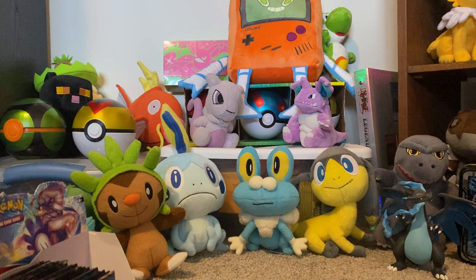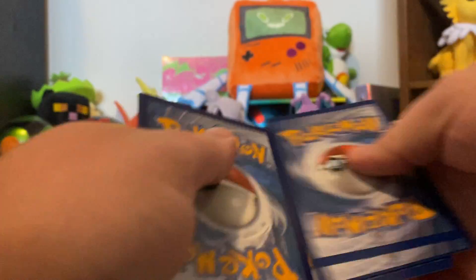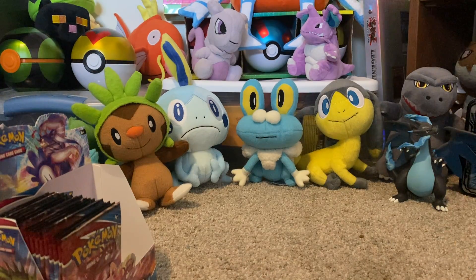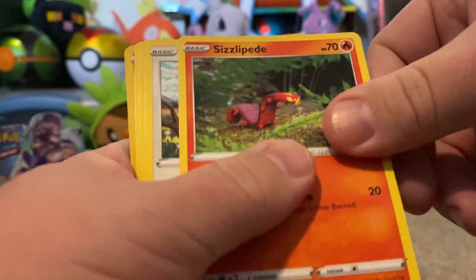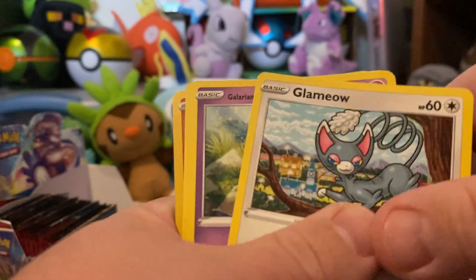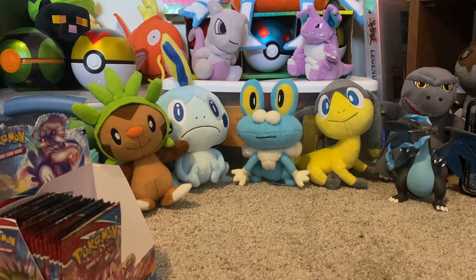Just because it's only four, I'm getting a little sweaty here — you guys probably didn't need to know that. One, two, three, four. Conkeldurr is the rare — I did it again. Fire Energy, Tower of Waters, Luxio, Weaving Bell, Onix, Sizzlipede, Glameow, Slowpoke, Yamper, and a reverse Druddigan. Okay.